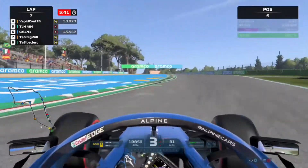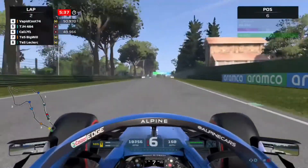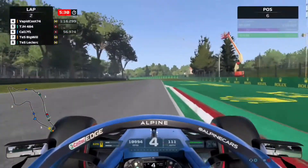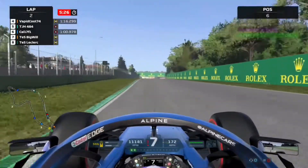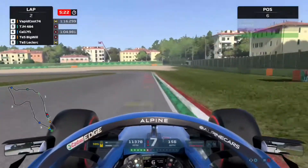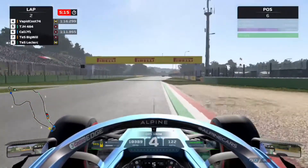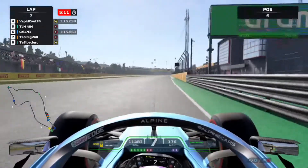It's a right-hander followed by a right and left as we go on towards the Variante Alta corner — a chicane — and we go through it nicely. On to the final sector now, just the final two corners to go: Rivazza 1 and 2. Braking into the first of the two and going through nicely, just missing the kerb slightly on the inside, and now on to the line to complete the lap.